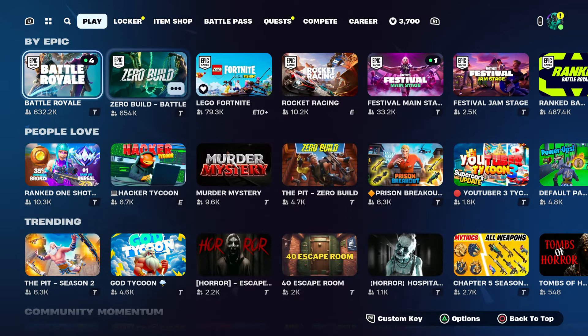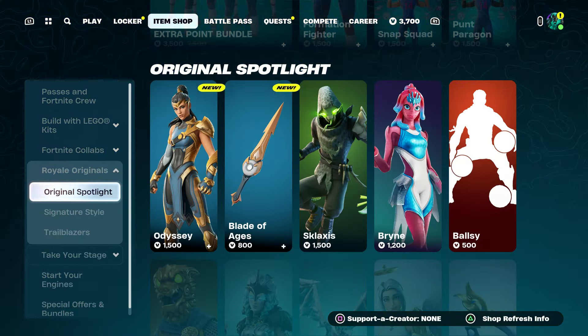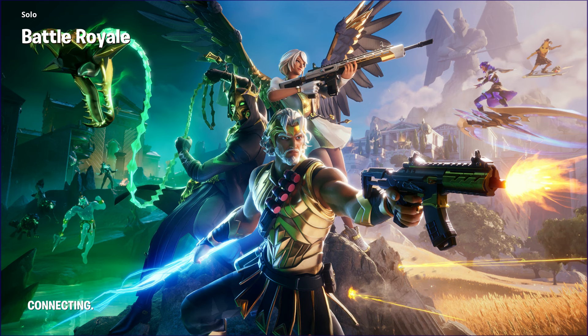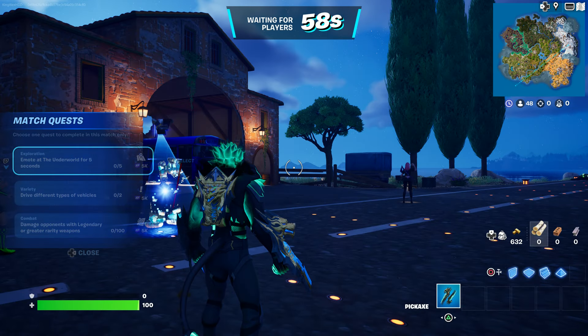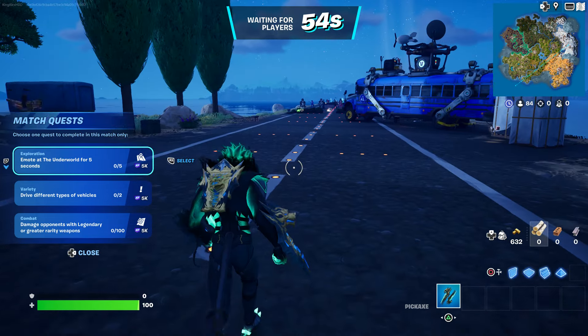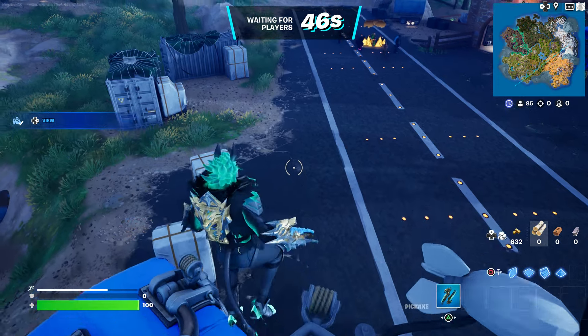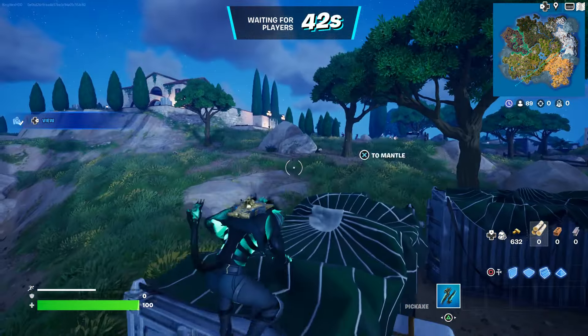Start up a battle royale. Once you start that up, hover to the pickaxe or the skin — you're going to get both of them. Wait until you spawn in the game. Once you spawn in, wait until you spawn by the battle bus. Once you do spawn by the battle bus, press down on the d-pad to take the bus driver.